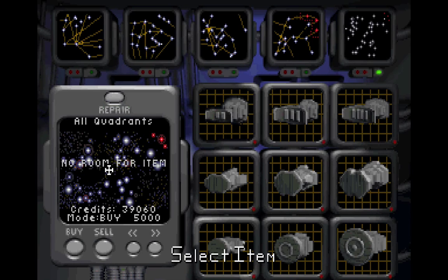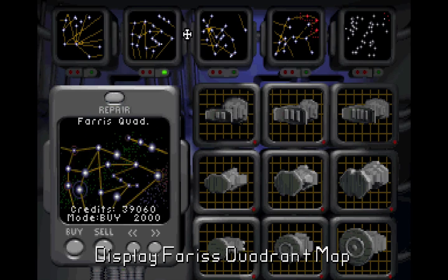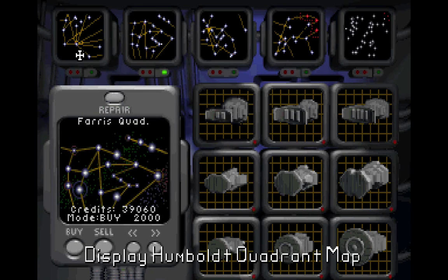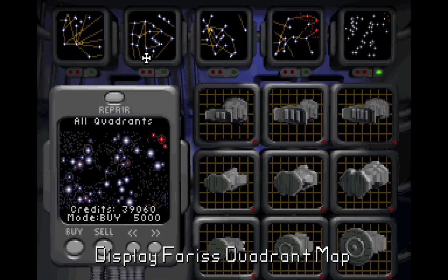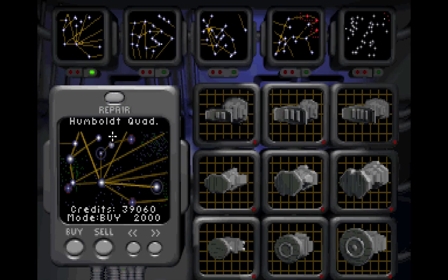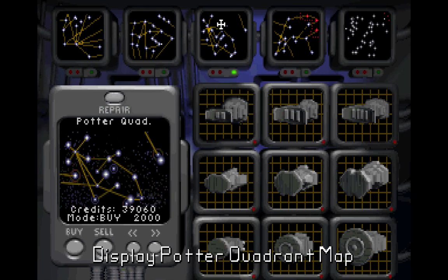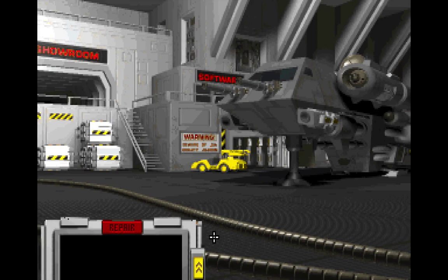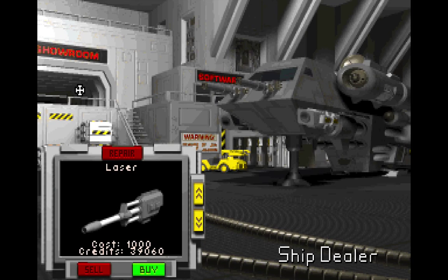I should have bought them all for $5,000 - my bad. But now I can see what's going on in all of the zones. We'll be doing some jumping out today to some zones where there's no information. So you want to make sure that you purchase all of these when you get a chance, so you can actually see all of your nav points without any problems.